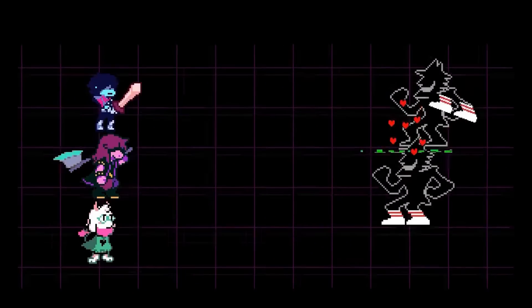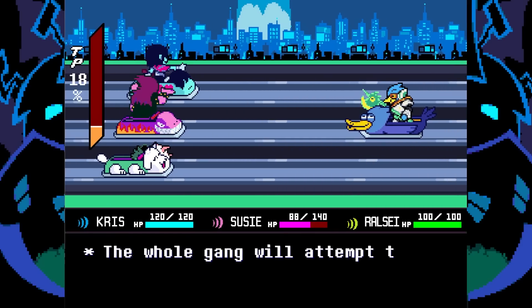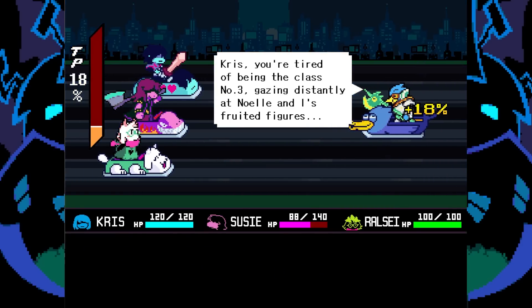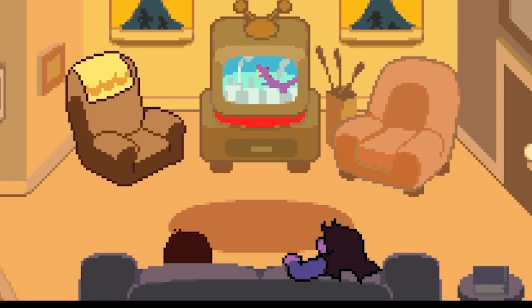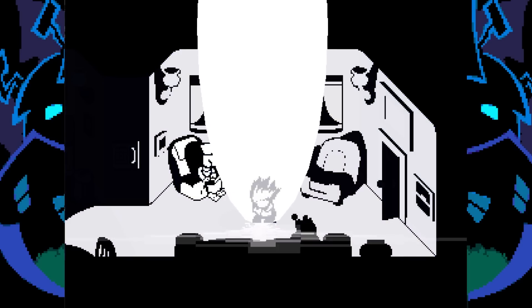And that is every piece of lore, secret, and easter egg in the Spamton Sweepstakes. Deltarune fans are definitely eating well this year with way more teasers than we had for Chapter 2 by a long shot. Who's Mike? Who's Tenna? What different sets are we going to see? And will Susie finally get to live out her dream of destroying a city like Godzilla? I am very excited to get the answers to all these questions and more when the new chapters drop. Let me know your thoughts and feelings below, and thanks for watching. Until next time.